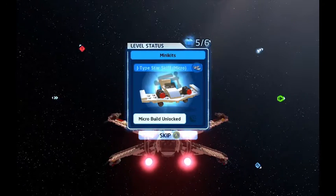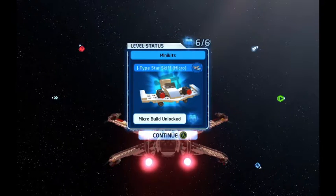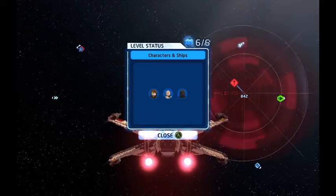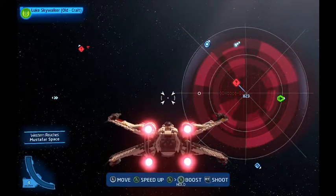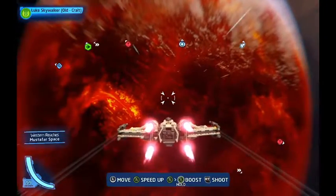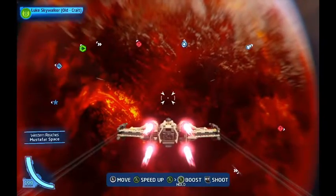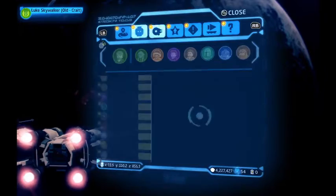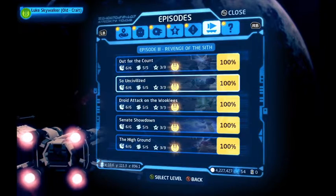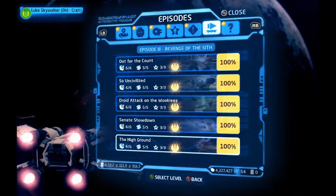We got five out of five minikits to unlock the J-type star skiff in its micro form. With that being said, if you enjoyed this minikit guide and level challenges guide, please like the video, subscribe to the channel, and leave your comments, suggestions, and concerns in the comment section down below. Tomorrow I will be posting all five minikit guides and level challenge guides for A New Hope, so stay tuned. See you guys later — bye-bye!